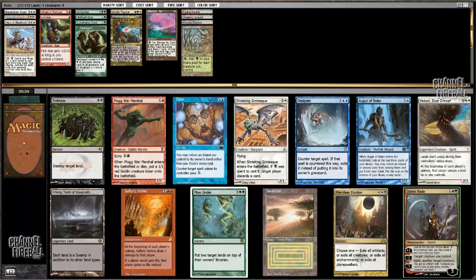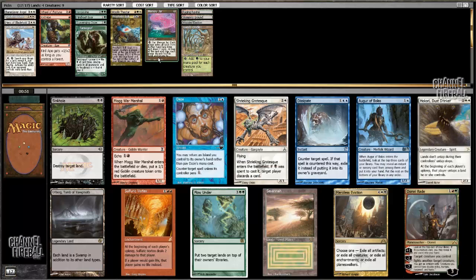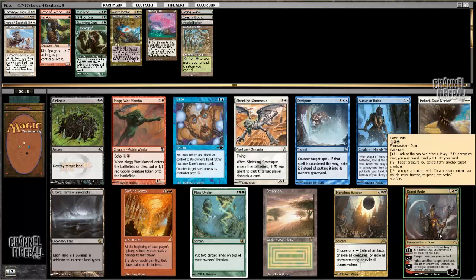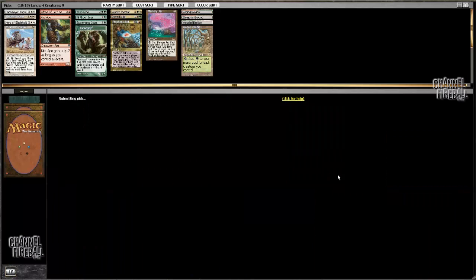Ooh, so Domri Rade is there, and then there's Savannah — that's actually kind of a tough pick. Domri is looking like it's going to be very good in my deck. That plus-one is going to draw cards a lot. I'm going to have early creatures that help defend the Domri. Yeah, that just seems more important than a Savannah right now. As much as I hate passing Savannah and Plow Under — which is really sick in this deck — Domri it is.